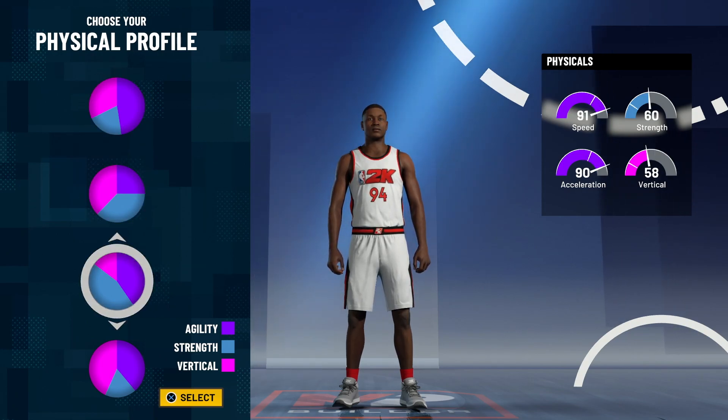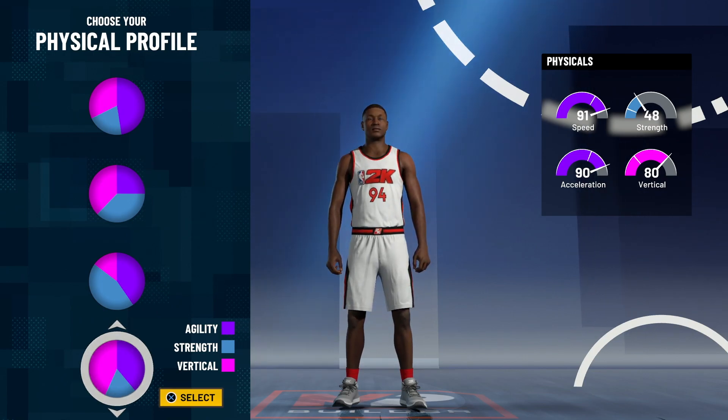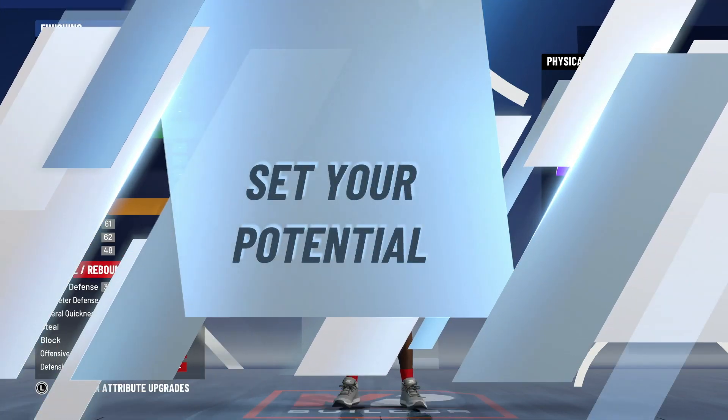For the physical profile, you guys can choose out of two options. If you want more speed go with the first one; if you want vertical and speed go with the second. The speed goes down a little bit but you get more vertical, so it really depends on what you want — more speed or higher vertical. I don't care about the vertical, it's all about speed with this build.